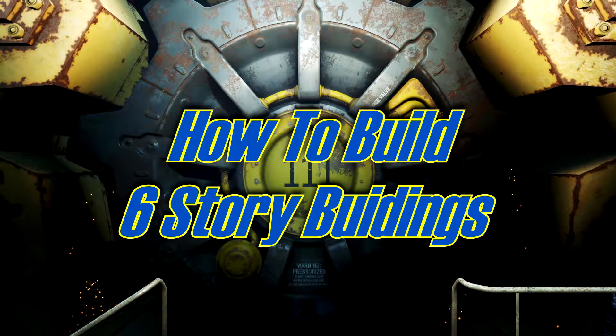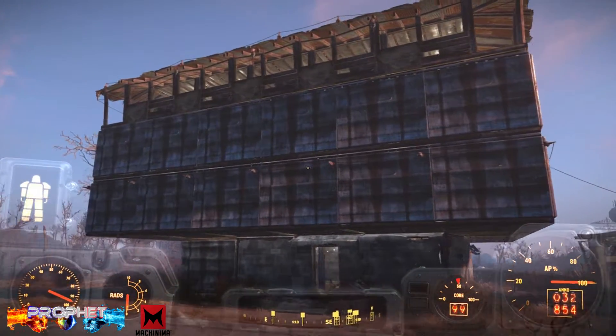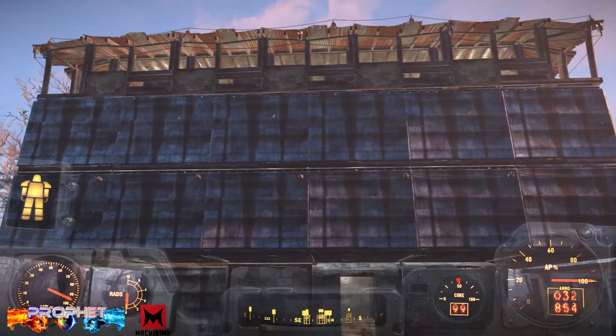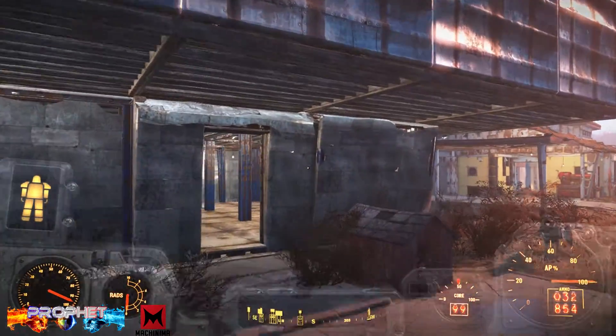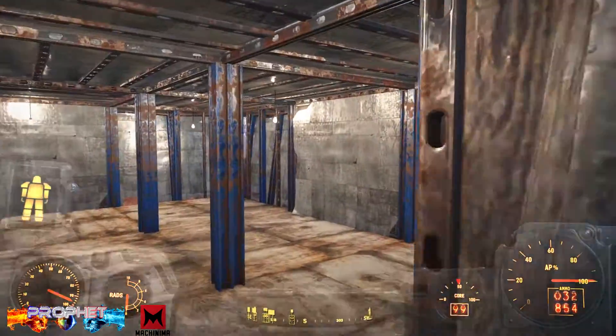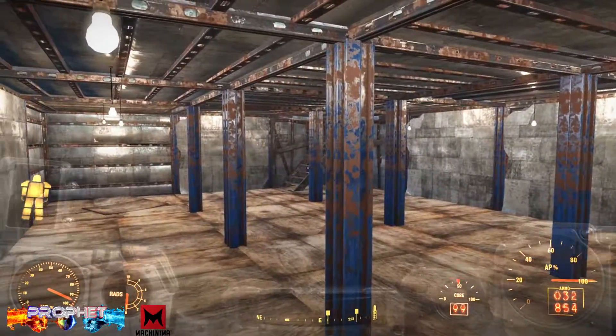Hey guys, this is Prof and you're watching Profit Next Gen. This is how to build six story buildings in Fallout. There seems to be a widespread misconception going around that in the world of Fallout you can only build five stories high. I'm not going to name names, but you guys know who you are. I'm here to tell you that that's false and I'm going to show you how it's possible.